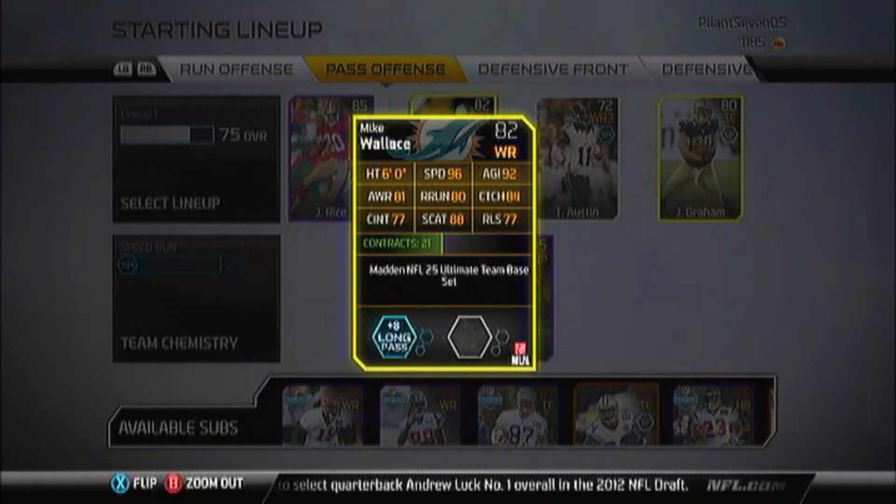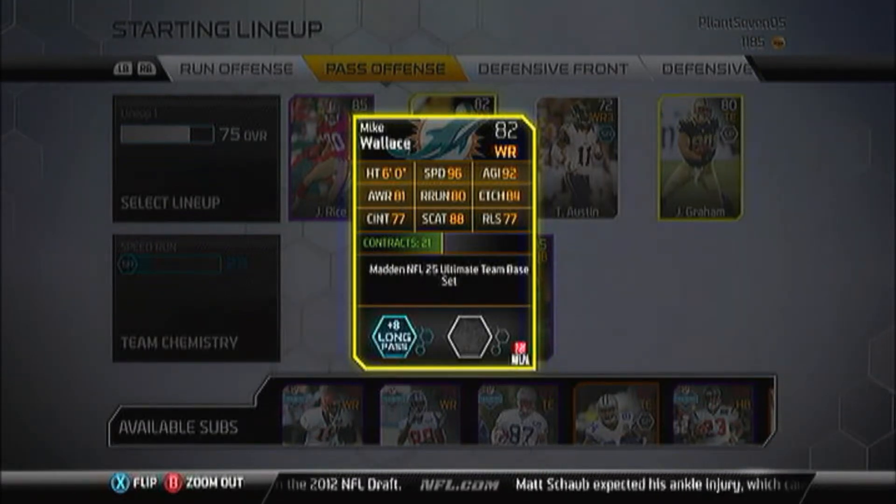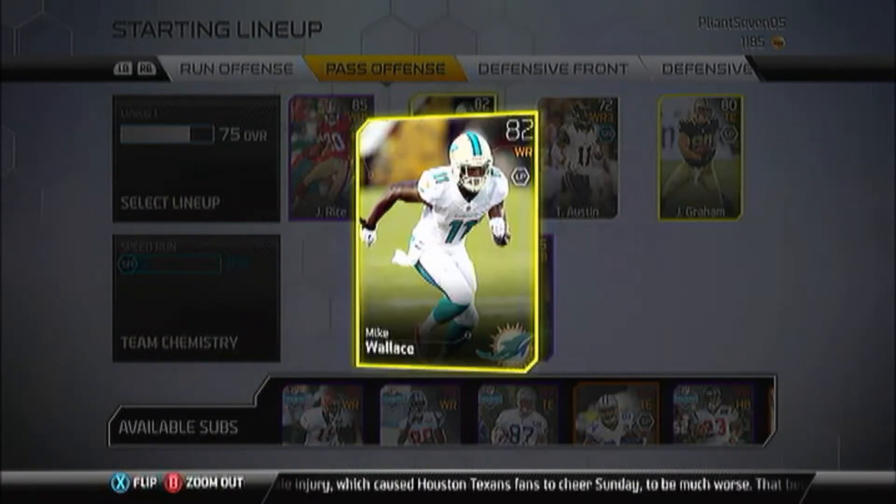We also picked up an 82 overall Mike Wallace — height is 6 foot, speed is 96, that is mind blowing. 92 agility, 81 awareness, route runner is 80, catch is 84, catch in traffic is 77, spectacular catch is 88, release is 77. He's a long pass 8-plus chemistry.